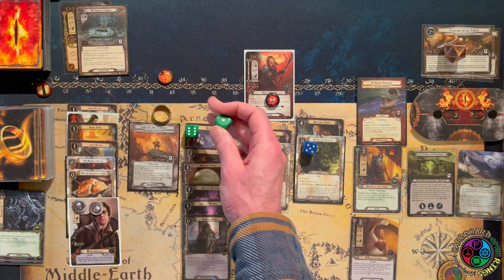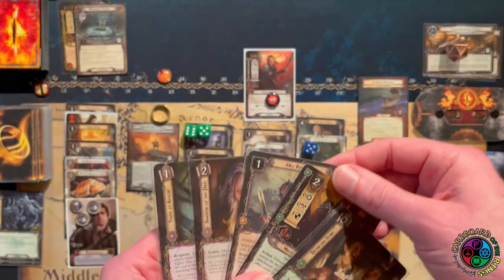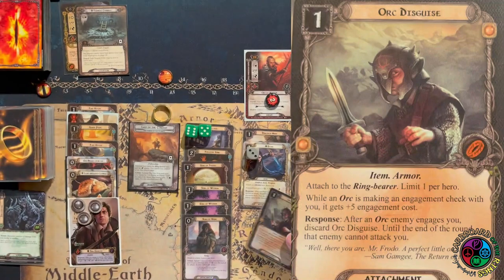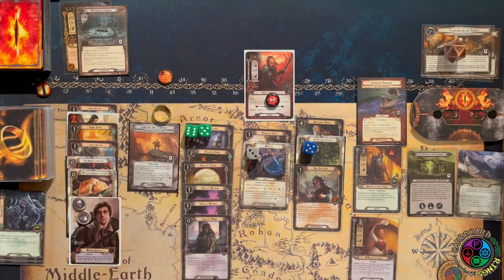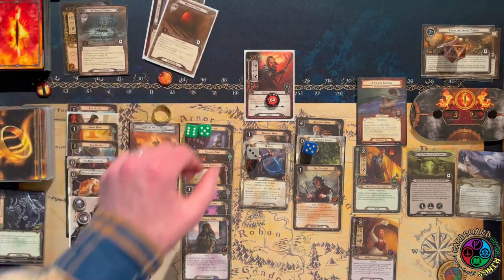We get a Drinking Song — another song. Song of Hope: you can spend up to three resources, and every resource you spend gives you plus one willpower, and of course it's a song. We're going to play the Orc Disguise — Sam can spend that because he's considered to have the Fellowship sphere. It gives all orcs in the staging area plus five engagement costs, and if I engage an orc I can discard the Orc Disguise so that orc can't attack me.